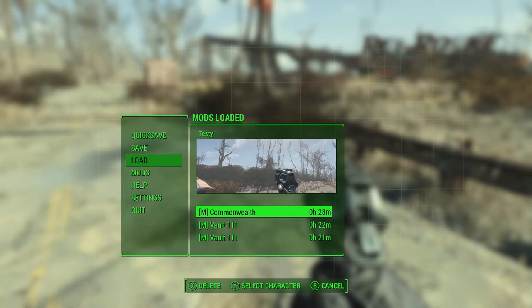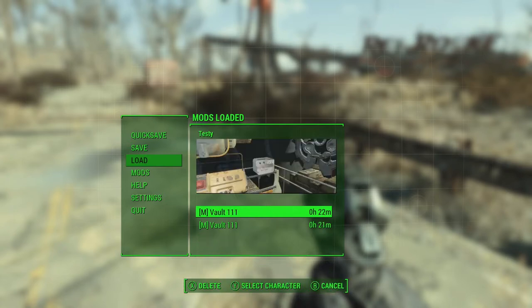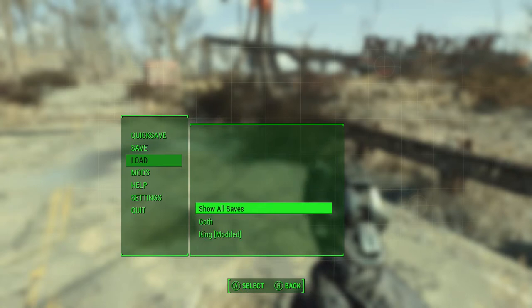Bacon Dags has constant CTDs when scrapping items — not dealing with power poles but vanilla items too. On Xbox, you've run into a power grid corruption. This is one of the bugs I'm hoping to see Bethesda fix for the next-gen version. We have a tool in Workshop Framework you can try to salvage your settlement with, but it will nuke your whole settlement design.